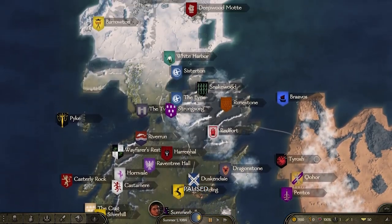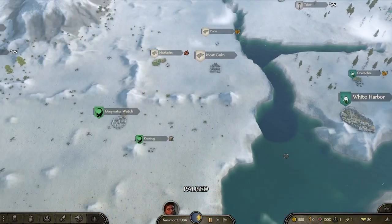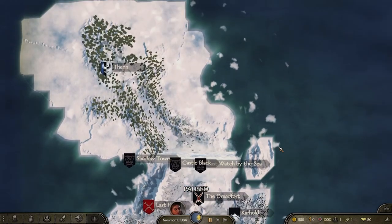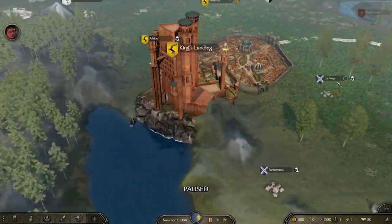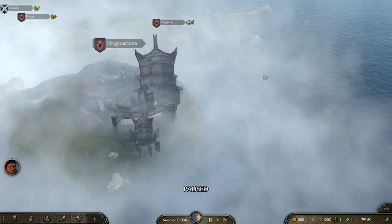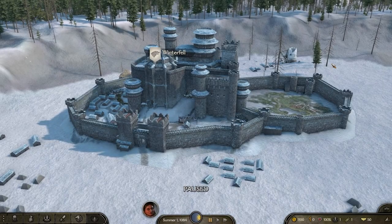This is the first time I play Bannerlord with a different map, and it's really exciting. Right away we can see the differences with mods from Warband — the map is so much more dynamic, with clouds and the water. The modders did all of the towns just like the show. My god, look at King's Landing! This is amazing! Dragonstone too, it's got the mist all around it. Winterfell is literally the same. And of course, we've got the Wall.